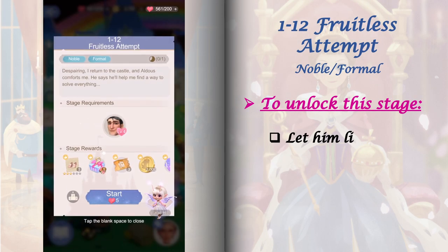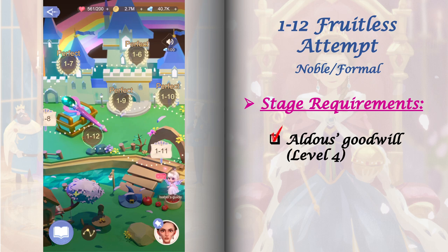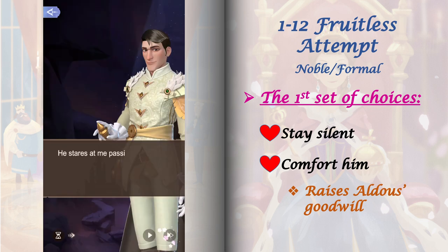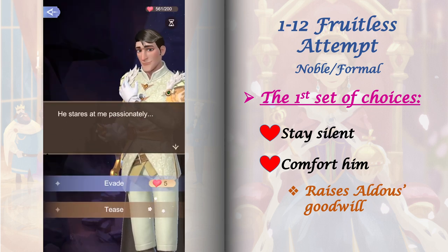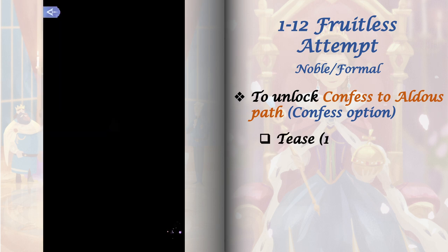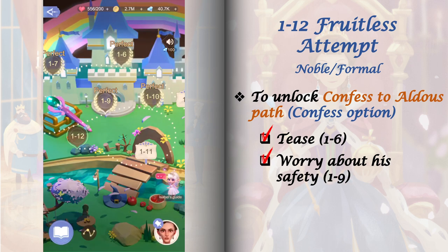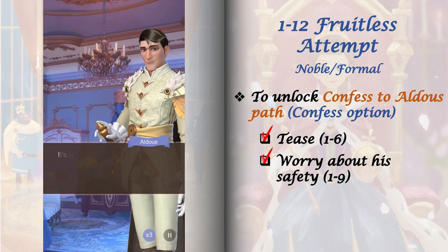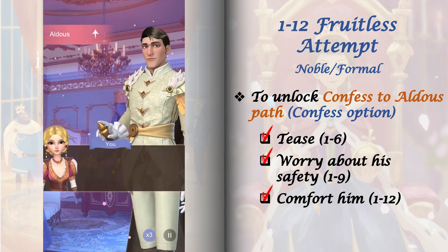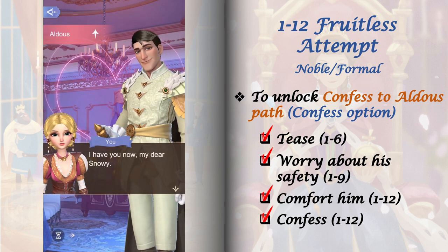To unlock stage 1-12, select 'let him leave' from stage 1-11. This stage requires Aldo's goodwill raised to level 4. We have one stage event and two sets of choices — the first set requires stamina to switch. Choosing 'comfort him' will increase Aldo's goodwill and open a second set of choices. To unlock the 'confess' option in the second set, first go back to stage 1-6 and select 'tease,' then go to stage 1-9 and select 'worry about his safety,' then play stage 1-12, select 'comfort him,' and choose 'confess.' This increases Aldo's goodwill and unlocks the Confess to Aldo's path in the flowchart.